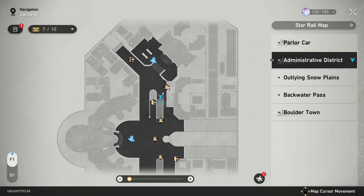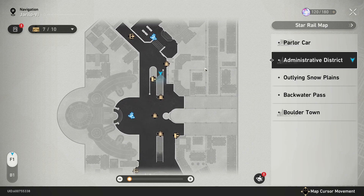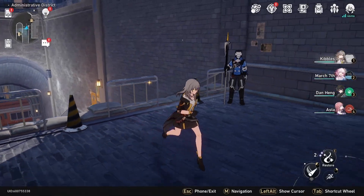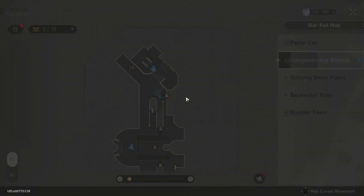I want to stop for a second to talk about this — there's a blockade here and I can't do this just yet. I'm story locked on this, but there's actually a chest down there that I can't get to yet. It's on the basement floor, down in that corner. Just go down there to get that chest. I just want to make sure you're aware of it while we're in this area.